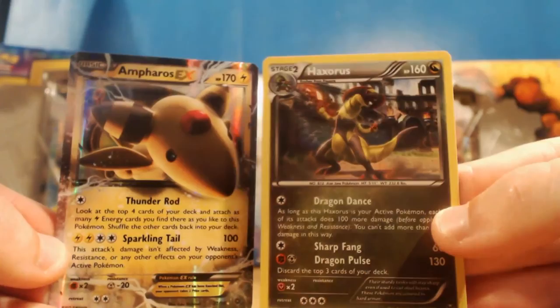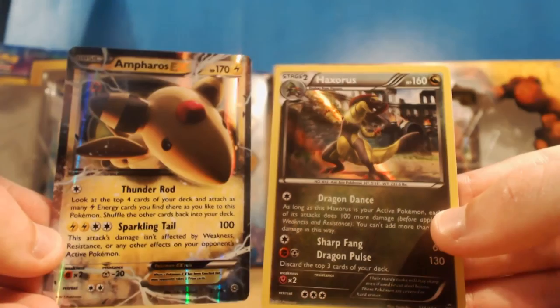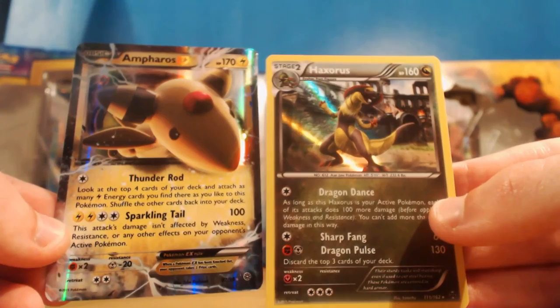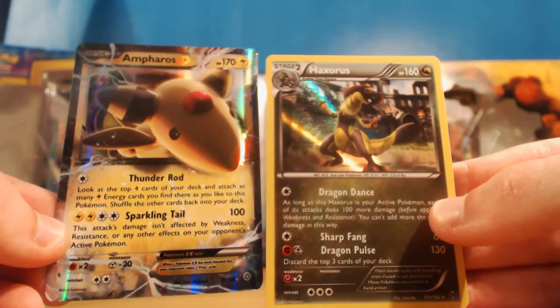Just to do a little recap on what we got as our best pulls today: the Ampharos EX and the Holo Haxorus, which are pretty awesome - two new cards I need to add to my collection. At some point if I get a complete set very soon, I will do a complete set review and show you guys in a video. If you want to see that, let me know in the comments below. Well, that is going to be it for today. Hopefully you guys did enjoy - if you did, make sure to hit that like button. I love making these videos and I appreciate all the support. Have a wonderful safe day - I'll catch you guys all in my next TCG Unboxing!